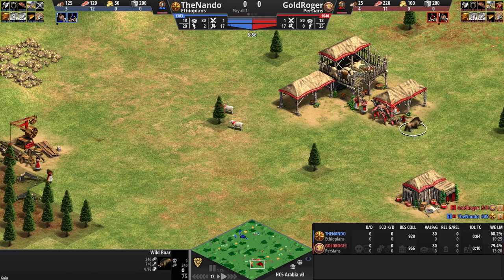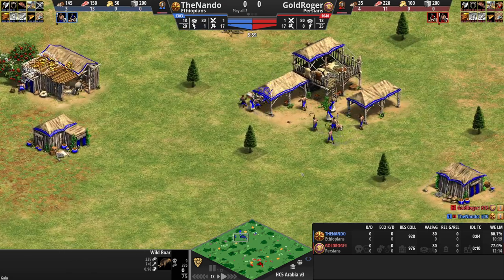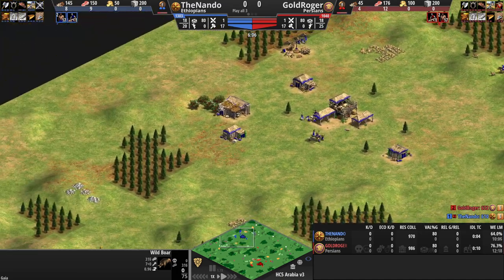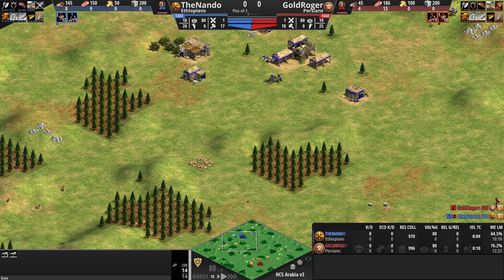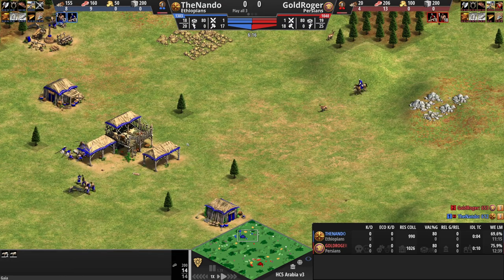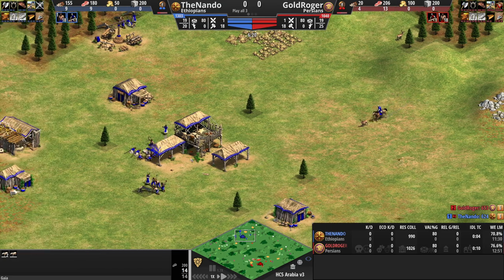What's the hotkey? I killed my own boar — 340 food down the drain already. That's not the starting scenario for any show match. This is panic — I don't have the boar, I didn't find the sheep, so I'm trying to push in there. I'm already scrambling. This is the first match playing on Arabia; I am very comfortable on Arabia, but still panic mode is already activated.